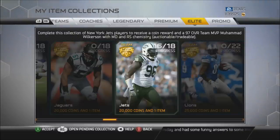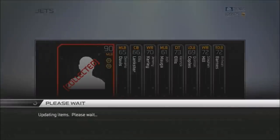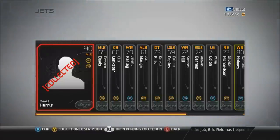Hey, what's up, folks? TextBoyerNotOne here, and we are back with another collection completion video. Today, we're doing the 97 overall Team MVP Muhammad Wilkerson Jets Collection. It's pretty easy. I spent around 20,000 coins on it. I happened to have some gold cards in my reserves and some silvers. Nothing too crazy.